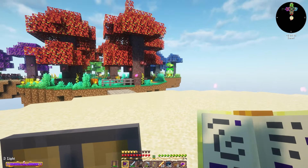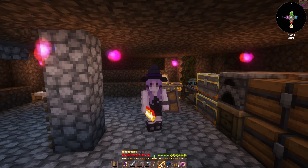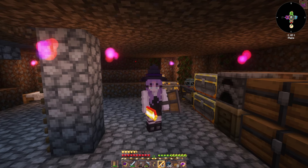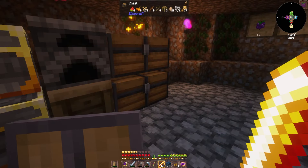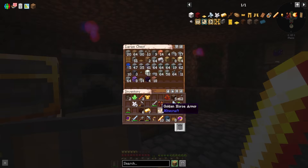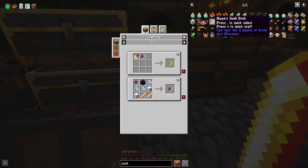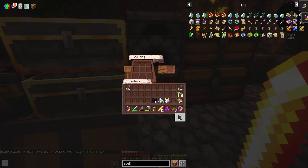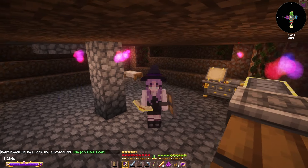That was very stressful but considering I only died once, not too bad. Oh my god it's so bright out here, my eyes. So the fact that we now have blaze rods is pretty cool - I think that means we can unlock quite a bit of stuff. One of the main things we need this for is to upgrade our spell book. I just needed the diamonds - pop that there and we have the spell book. Yes, we are leveling up!